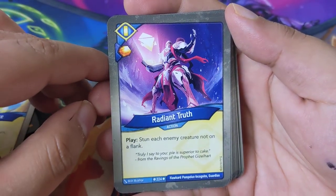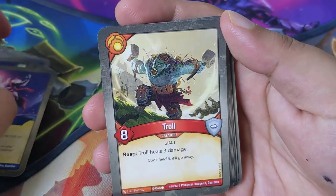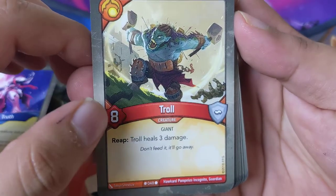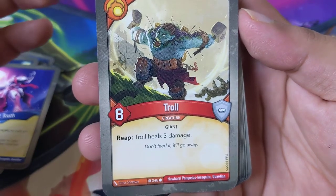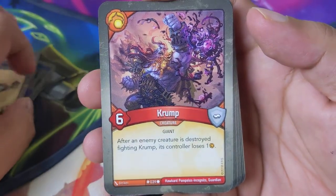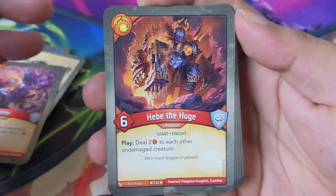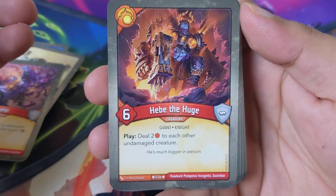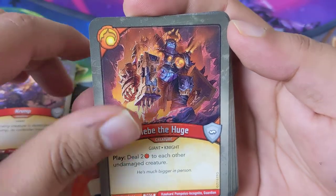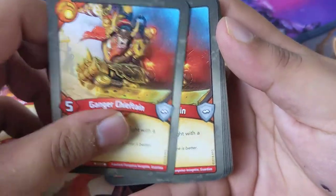Hallowed Blaster — action: heal three from a creature. Terms of Redress: choose a friendly creature to capture two. Some people are calling that this might be another house we may see in the future — Saurian is very similar. Shield of Justice: for the remainder of the turn, each friendly creature cannot be dealt damage. Radiant Truth: stun each enemy creature not on flank. Troll — one of the coolest Brobnar cards — reap: deal three damage. Crump: after an enemy creature is destroyed fighting Crump, its controller loses one amber.